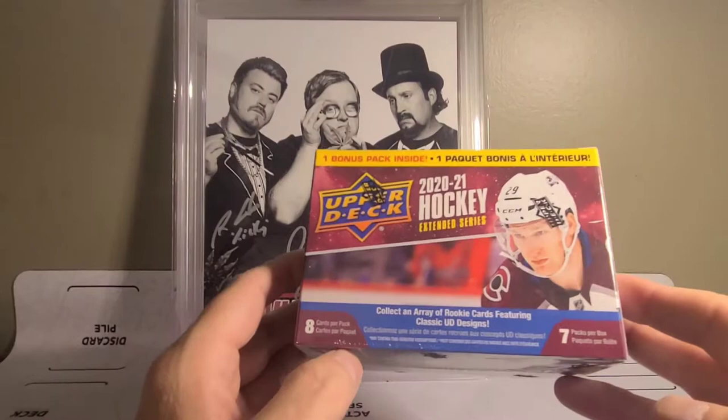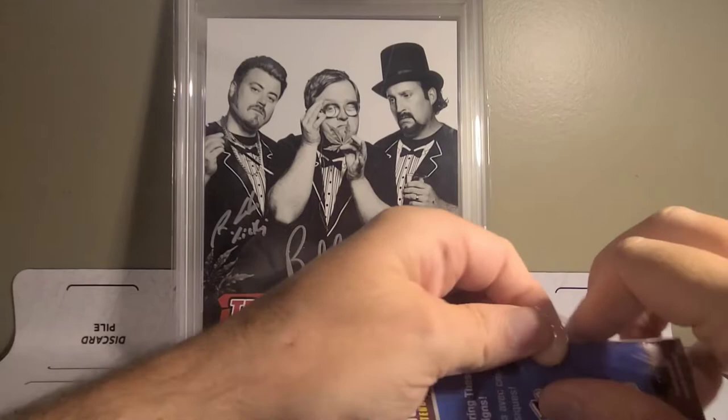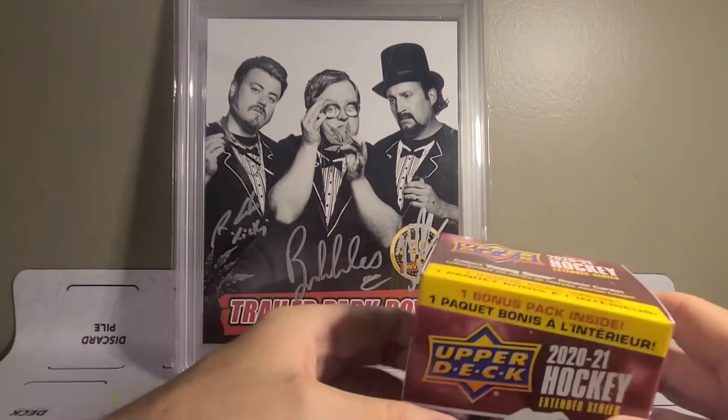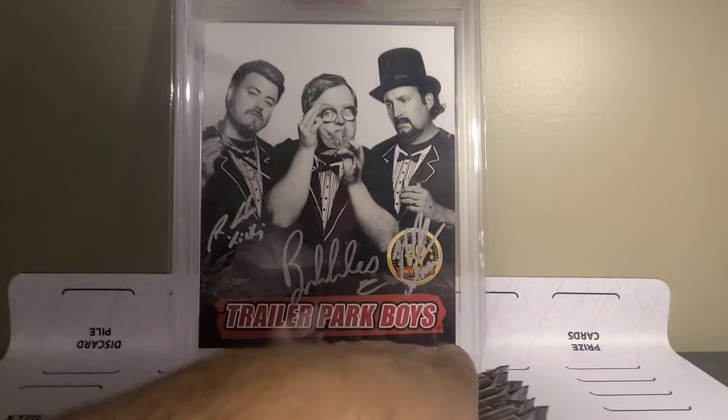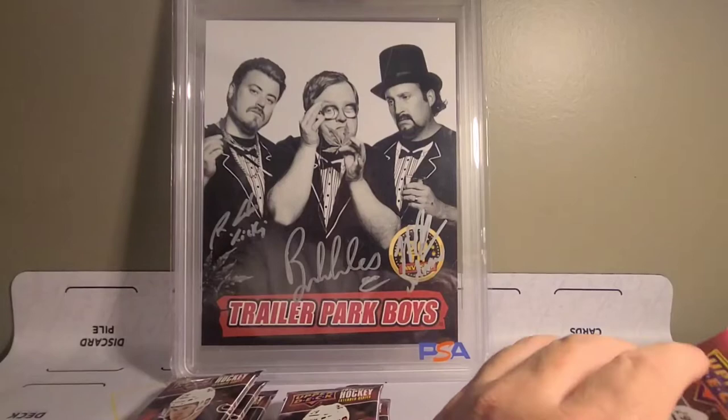For video number seven — I should have maybe thought this room had something a little better — but I got lots of these. They're dirt cheap, like 15 bucks. The rookie you're sort of looking for is a bunting; it's really the only thing they had extended that was really worth anything. Let's see if we can happen to hit one. Trying to get to 250 subscribers by the end of the year — I know it's a lofty goal, but we're at a little over a hundred now.